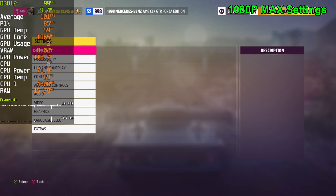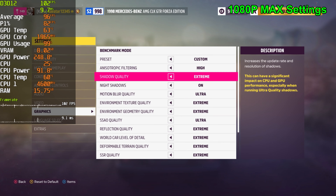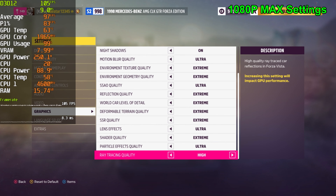Jumping to the settings — 1080p, and this is the max preset, everything is set to its max value, except for RT, which is set to high. That setting doesn't actually apply in free roam; it will only apply at ultra and extreme.